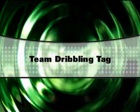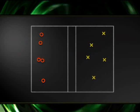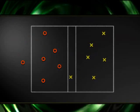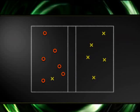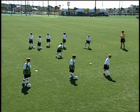Team Dribbling Tag. In Team Dribbling Tag, we have two grids. Size your grid according to the ability level of your players. There is a team in each grid, and then one member of the other team — the tagger — is in their opponent's grid. And go!